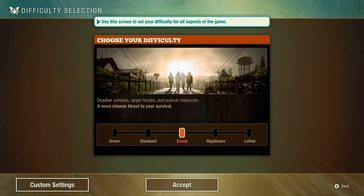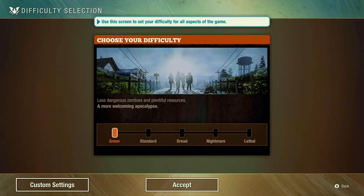Keep in mind that you can actually change the difficulty level mid-game during your playthrough. With Green Zone, this is the most peaceful experience, so it's great if you're a beginner, maybe new to the State of Decay series, or you just want more of a sandbox style focused on building and gathering resources with minimal interference from zombies.